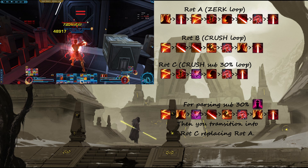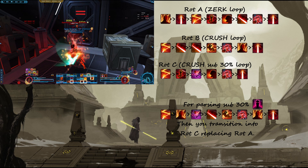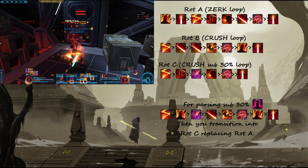So the first time that you hit sub-30, if you're doing a record pace, you'll have Berserk up as soon as you hit Obliterate, and you'll have Vicious Throw available. So you'll be able to, either in your first or your second slash, use Berserk on Vicious Throw. Then after you use Crush and Raging Burst, you can pop Frenzy and Berserk, and auto-crit your Fiery Strike, which will allow you to loop your rotation back into Rotation C — this will replace Rotation A pretty much completely.